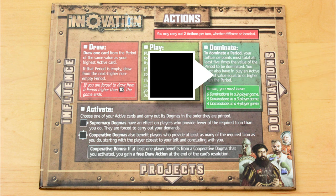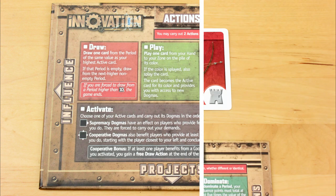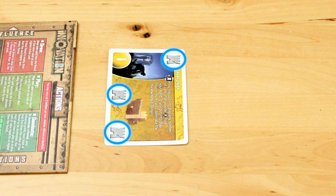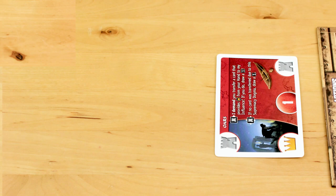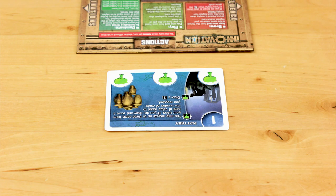When you fire off a supremacy dogma, you look at the icon inside the box. The dogma affects all players who have a lower number of those icons showing in their zones than you do. So this supremacy dogma on the archery card says, 'I demand you draw a 1, then transfer the highest card from your hand to my hand' — and you have to use that voice, otherwise you immediately lose the game. This dogma only works on players who have fewer castle icons in their zone than you do. The archery card gives you two castles. Player 2 has three castles, so he can tell you to go take a hike. Player 3 is rocking the pottery with zero castles, and Player 4 has the same number of castle icons that you do. So of all your opponents, only Player 3 has to bend to your steely will.